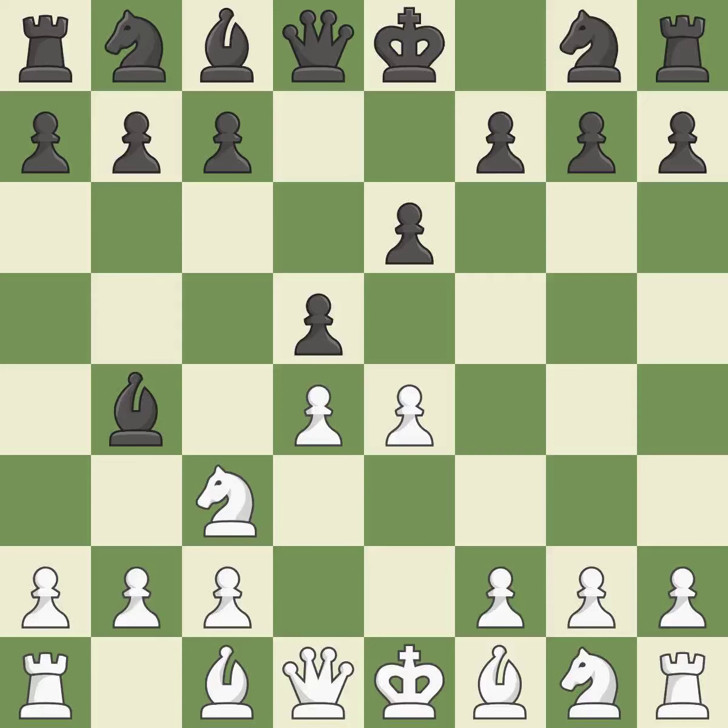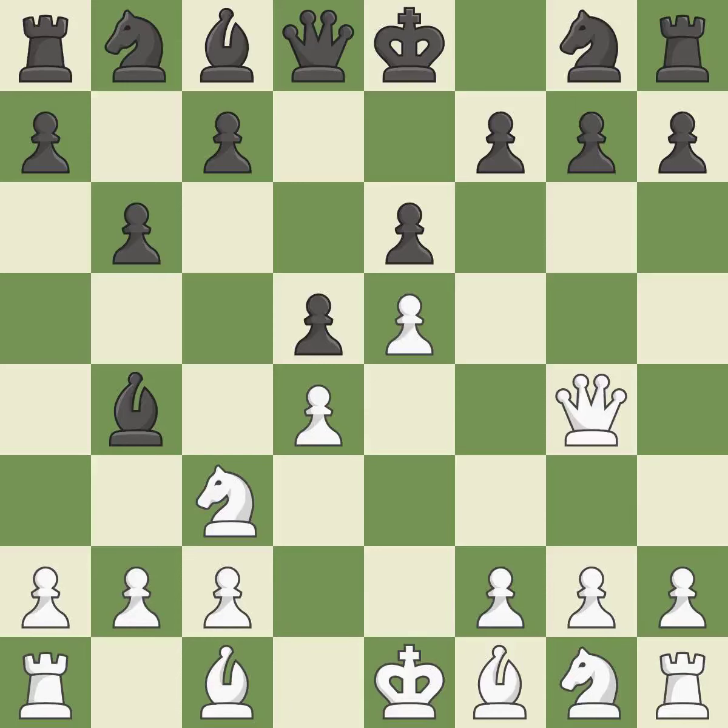Bb4 pins the knight on c3, preventing it from moving or protecting e4, and threatens to trade, disrupting white's pawns after Bxc3. e5 closes the center and attacks the important d6 and f6 squares. The light-squared bishop is ready to be fianchettoed to b7, where it will sit on the long diagonal. Qg4 moves the queen to an aggressive square on the kingside where it attacks the g7 pawn.